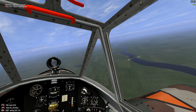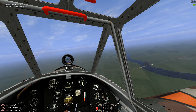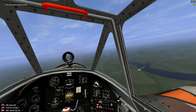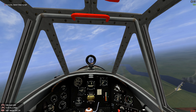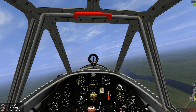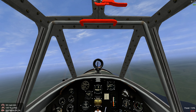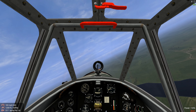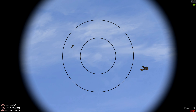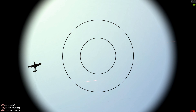We can see our BDA is looking real good — the bridge is completely down. However, some Luftwaffe fighters are approaching our bombers from altitude. We're going to have to push our engine and try to clear the six of our bomber flight of two.